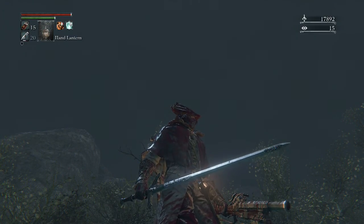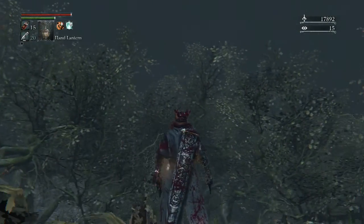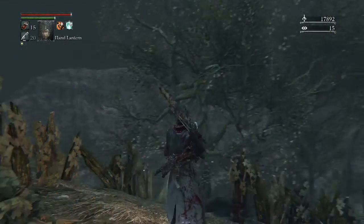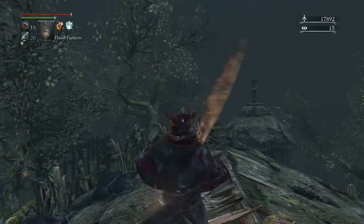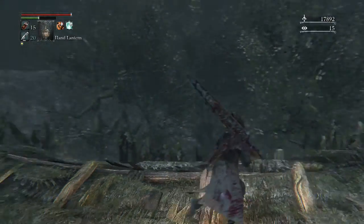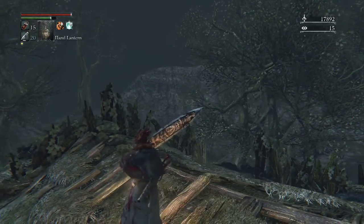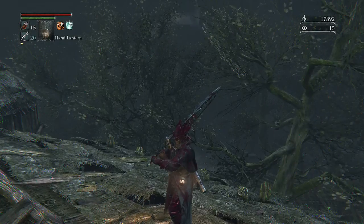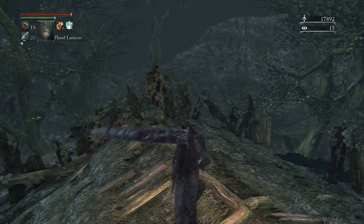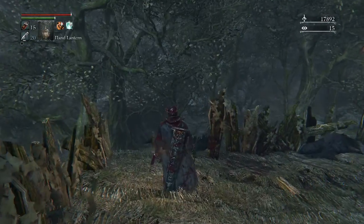Hello everybody, welcome back to more Bloodborne with me Flick. That's right, I got my stats high enough to actually wield this thing. You might be thinking, oh isn't that sheath a little bit big for that short sword? Well no, because it's actually a blade, and it's the same animation as in Demon's Souls. Although the attacking style is actually almost frame for frame the same as Demon's Souls. It feels familiar, but not from Dark Souls. So I've been fiddling with this weapon a little bit, I fought back to where I ended the last episode, as you can see by the blood on me and the fact I'm missing some of my health vials. I like it a whole lot, so we're going to see it in action today.